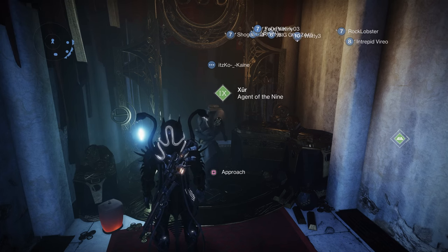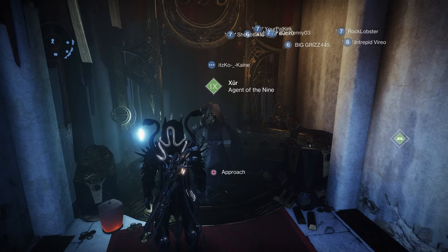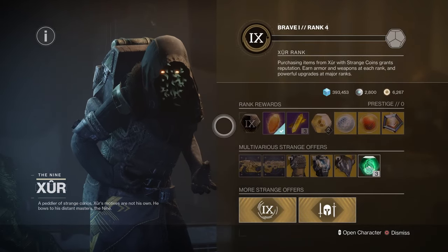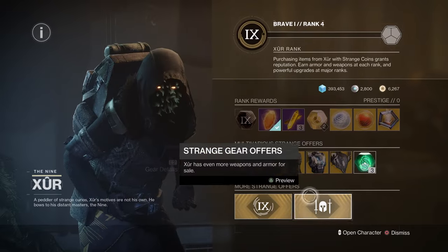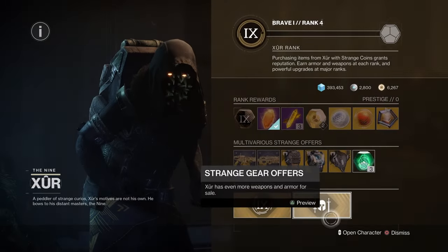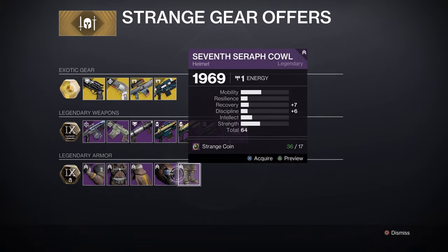I have not gotten more than 4 yet, but there is a way to start getting more Strange Coins. Most of his items are around 36 Strange Coins. Gambit Engrams are 31. And if you go on to other items he has — materials, your purple gear, your exotics — these are all around 36 Strange Coins too.